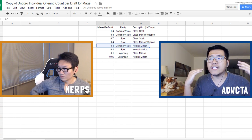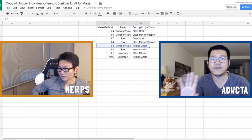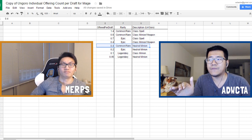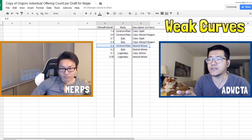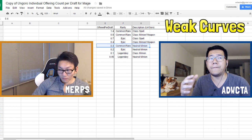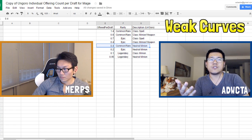In the Un'Goro meta, there is absolutely nothing special about the curve. There's not more 2/3s than 3/2s. 3-drops are all weird now, kind of like Classic — they're either 3/3s, which is not that great, or they're weird. Un'Goro is going to be big for one of the first themes we'll talk about: weak curves. Most of the cards Un'Goro has added on your curve are not the best curve cards. 4-drops aren't even really 4-drops — they're like situationally playable cards.